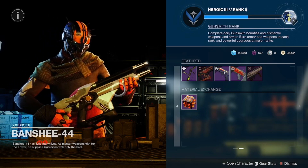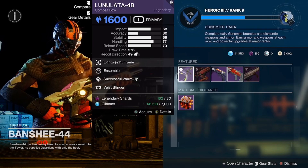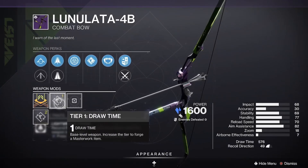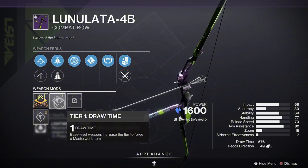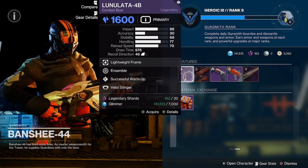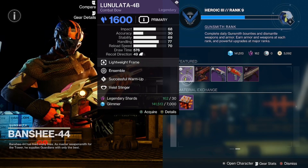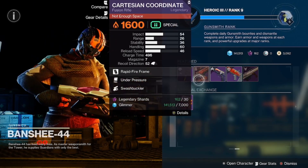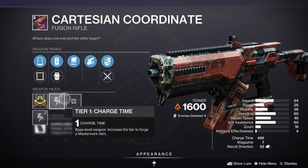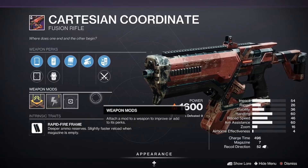Guardians, what is up! We are back here again for your featured weapon reset for today. We have the Lunalotta 4B with successful warm-up, assemble, and a draw time masterwork — a good roll. There's a lot of bow lovers watching, and bows are being very popular. Also got the Banshee 44 Cartesian Coordinate with swashbuckler and under pressure, with a charge time masterwork — not a terrible roll, but not the best.